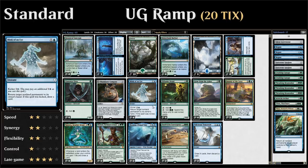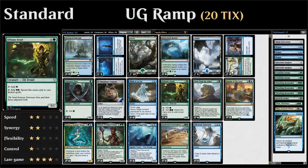We also have the full four copies of Blink of an Eye to interact with our opponent — it can bounce an opposing non-land permanent, and if we kick it we also get to draw a card. Then we have four copies of Elfhame Druid, another mana dork that taps to add double green when we're casting kicked spells.